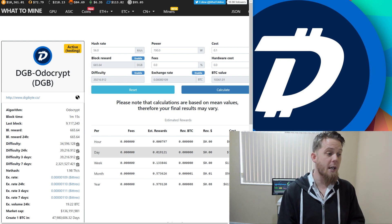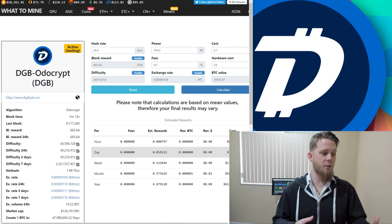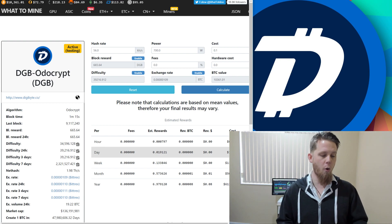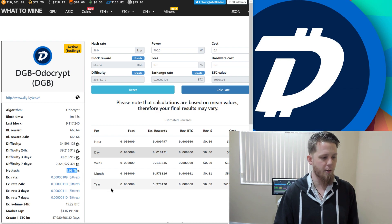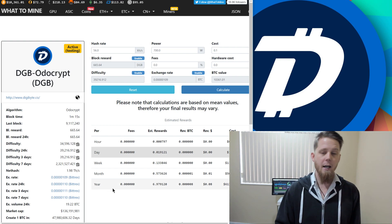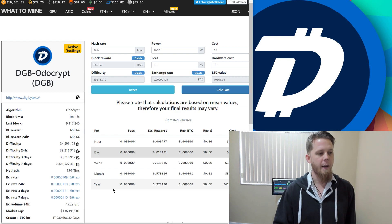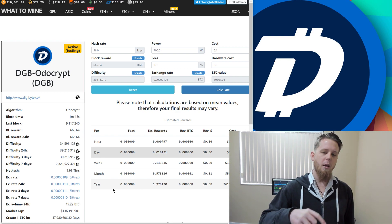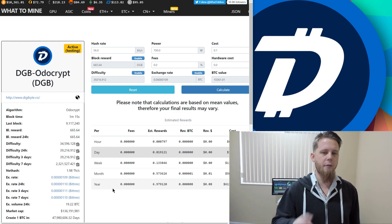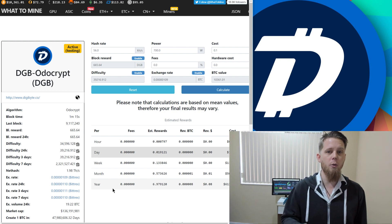WhatToMine, a very popular mining profit calculator, has already upgraded and is now showing the mining rewards, difficulty, and hash rate for the Odocrypt algorithm. It's super awesome to see. We're currently just under two terahashes per second, so that's a lot of miners already mining Odocrypt, which is great to see.